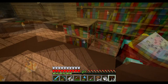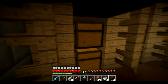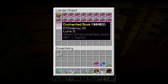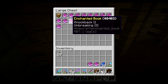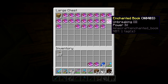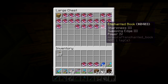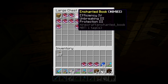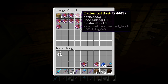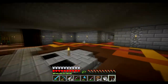That is a pretty damn disappointing result. Do we have an efficiency three book? There's one. I think that's unbreaking three, that's another one — unbreaking protection fortune. I don't want protection on it. That's going to give me probably efficiency five. Actually efficiency four and unbreaking three, so I can skip that one. I just need two books.